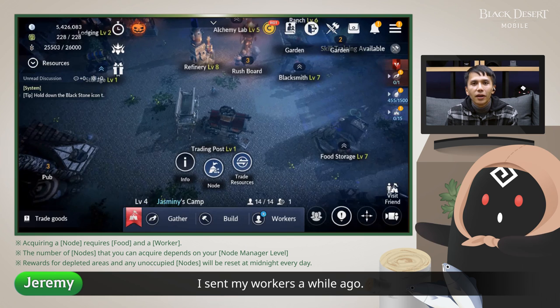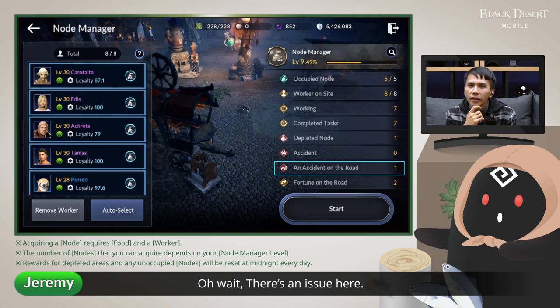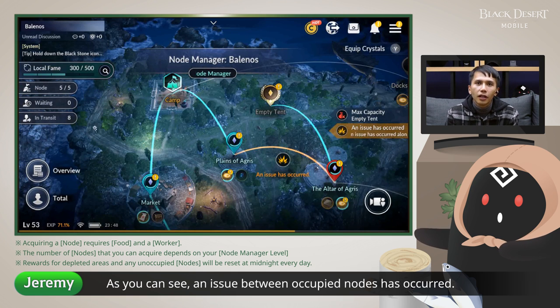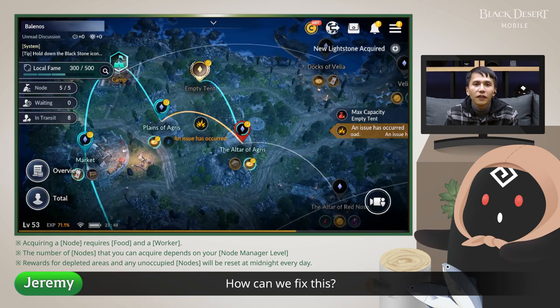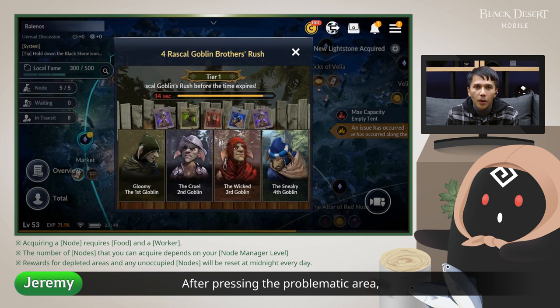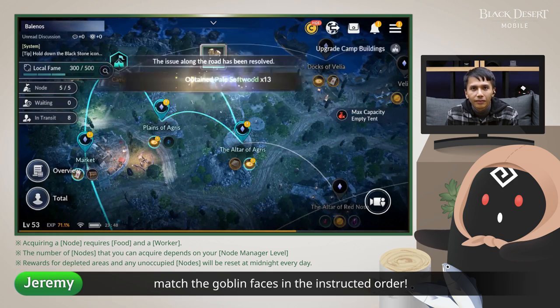I sent my workers a while ago — let's check how they're doing. Some duties are done. Oh wait, there's an issue here. As you can see, an issue between occupied nodes has occurred, which will cause your workers to stop working. How can we fix this? It's quite simple actually. After pressing the problematic area, match the Goblin's faces in the instructed order.